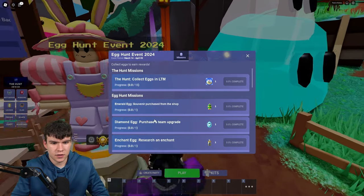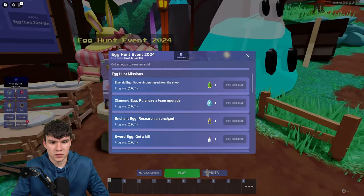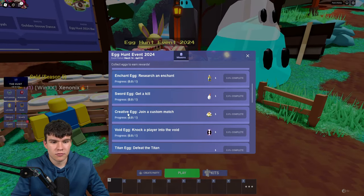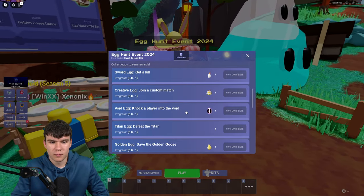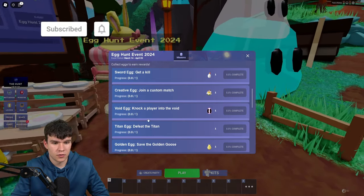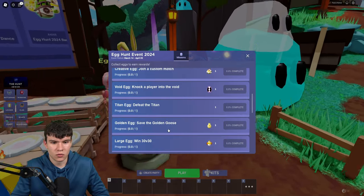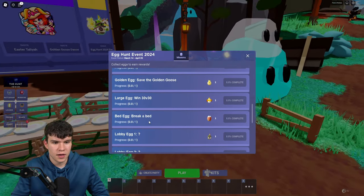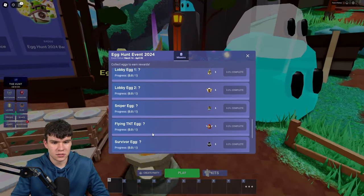So this diamond egg, you get it from purchasing a cheap team upgrade. The enchant egg, if you guys search enchant, you get that. Sword egg, if you guys get a kill, you can get that. Creative egg, by joining a custom match you can get that egg. Void egg, knock a player into the void — that's how you get that one. Titan egg, you simply defeat the titan. The golden egg, save the golden goose. Large egg, 1 through 30. Bed egg, if you guys break a bed, you get that one. We also have a few lobby eggs and all that sort of stuff.